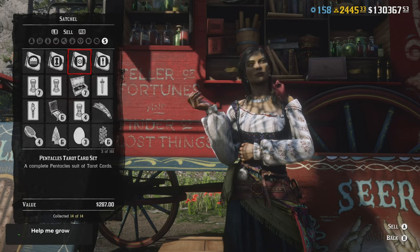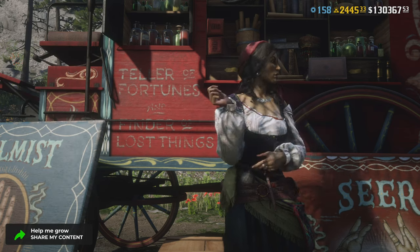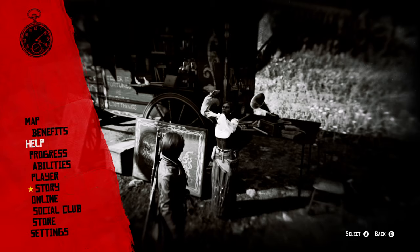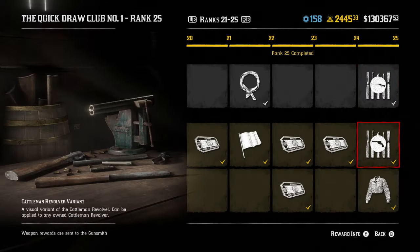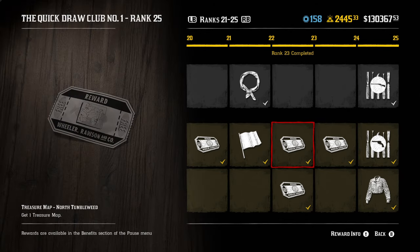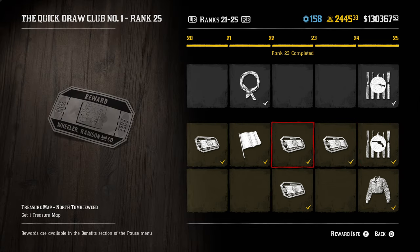I've made over a thousand dollars within a 24-hour period without selling any collection sets. I'm going to show you guys the proof — you can see Club Rewards Rank 25 in the left-hand portion of the screen, proving I was able to get all of this. I got all my gold back, made $250 in the process, and got a treasure map.